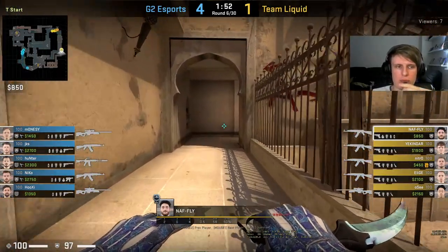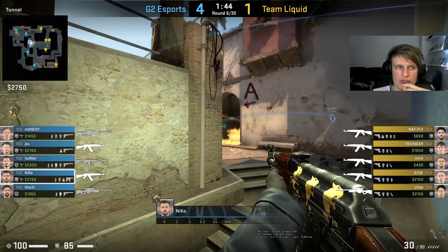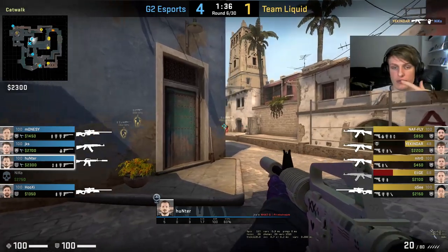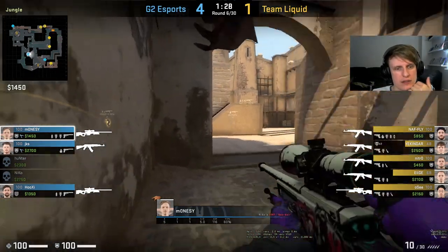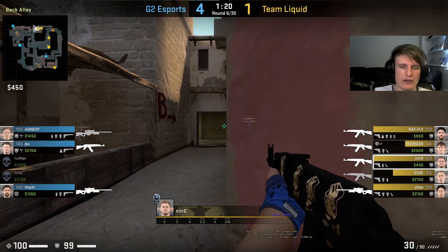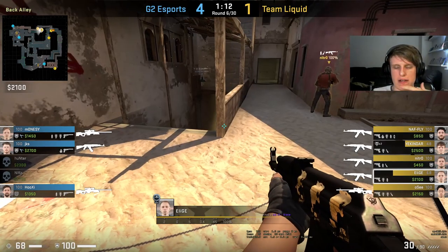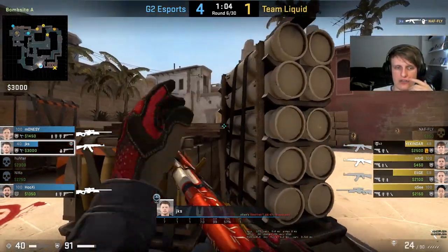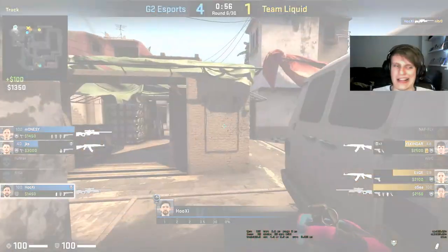Early on in this half you've already seen how the G2 CT side is probably going to shape up. Looks like Niko, Monacy and Hunter are going to be responsible for the center of the map, going to be responsible for some more of the aggressive stuff. Maybe we'll see some differences as the half progresses - maybe JKS or Hooksy will look for stuff. Interestingly, Hooksy's brought out a second AWP here. Hunter has to trade that - that's kind of why he's up short.